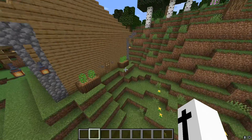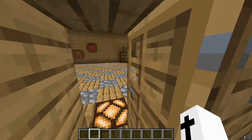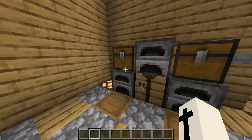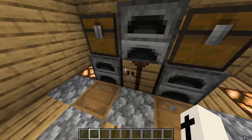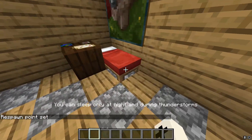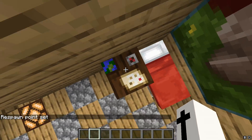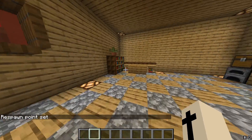Let's go inside and show you the interior. We have redstone lamps for lighting all around. This is the crafting, furnace, and storage section — minimal storage, minimal crafting, pretty decent furnace. I have my bed over here and a little painting of the wither with a cartography table just for the looks.